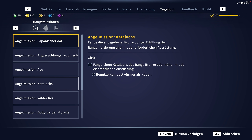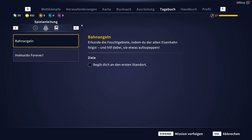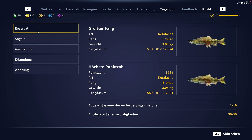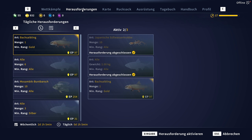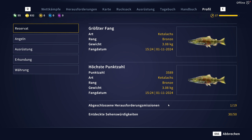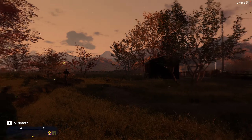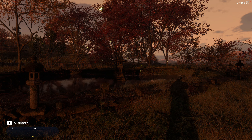Erkunde die Feuchtgebiete, indem du der alten Eisenbahn folgst. Dann gibt es hier noch Hokkaido-Übersicht: Fotos von verschiedenen Bereichen machen. Das sind dann die Hauptziele, Ausrüstungs-Herausforderungen – das sollte bekannt sein, das gab es ja vorher schon. Auch dafür gibt es entsprechend Ansehen. Das ist der Umfang der Karte. Wir gucken uns jetzt mal die Karte an. Das ist unsere Spielwelt.